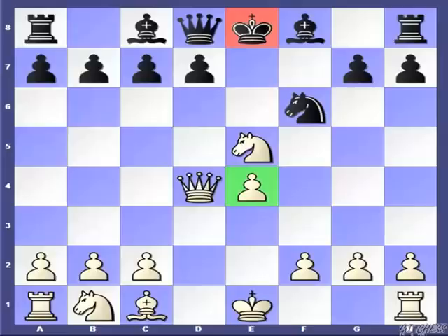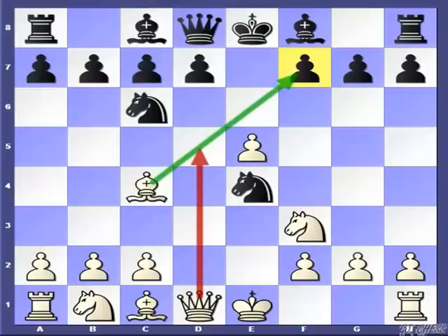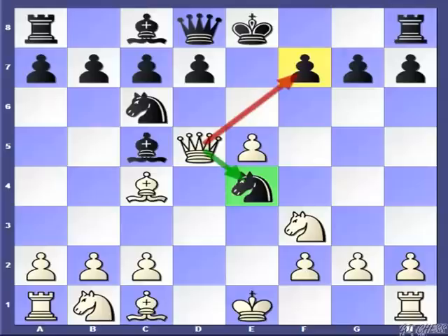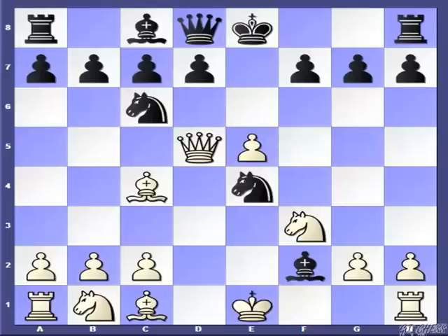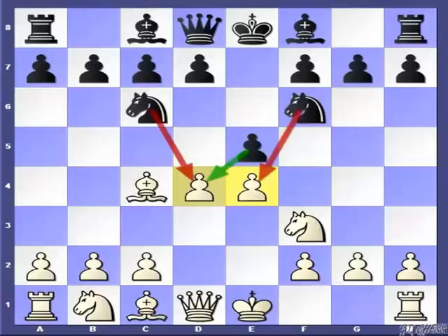The second move is Nxe4. But after this, White can simply capture this pawn and now Black is having a huge difficulty, based on the fact that White is threatening not only Bxf7, but Qd5 is already in the air. In one quick game, my opponent foolishly played the move Bc5, but after Qd5, there is a threat of capturing the knight and checkmating Black on f7. Bxf2 doesn't change the scenario because White can simply play king to f1 and the threat remains. So Black is definitely going to lose one piece.